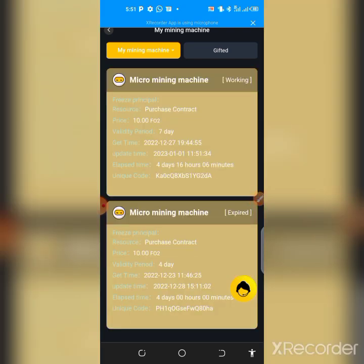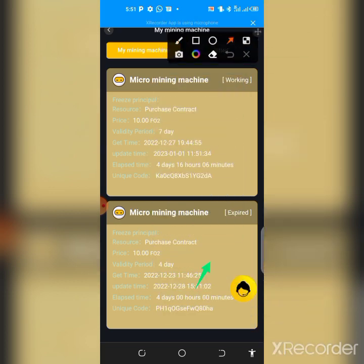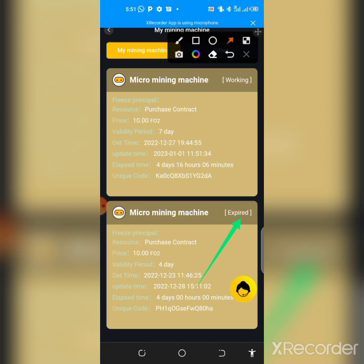When you click on 'View My Mining Machine Warehouse,' you'll see the list of miners on your account. My free miner has expired and I've already withdrawn some cash from this platform. After getting the free miner, you activate it by tapping the activation button, and it will start working for four days, earning about $10 to $12.